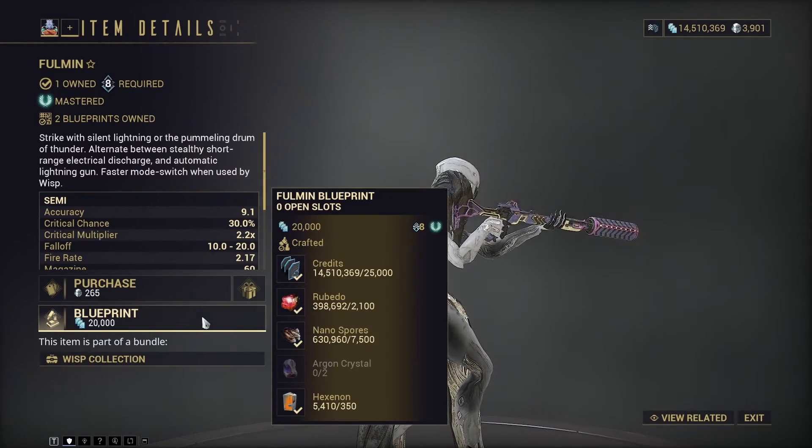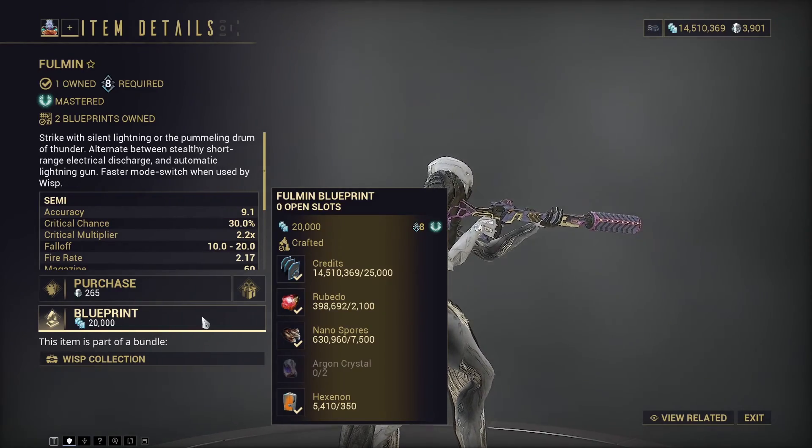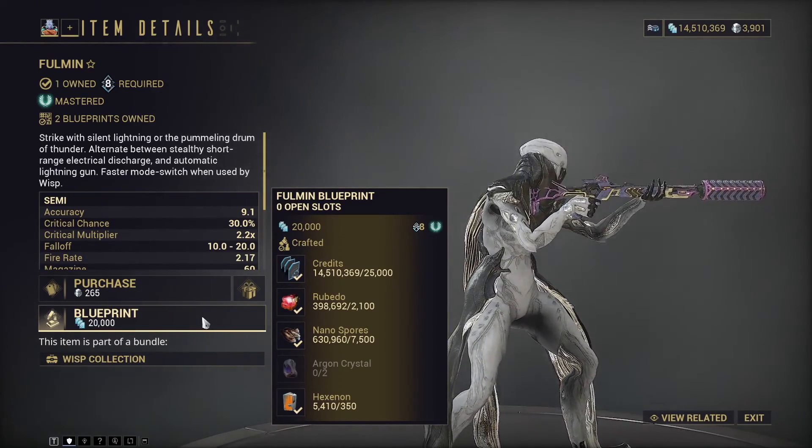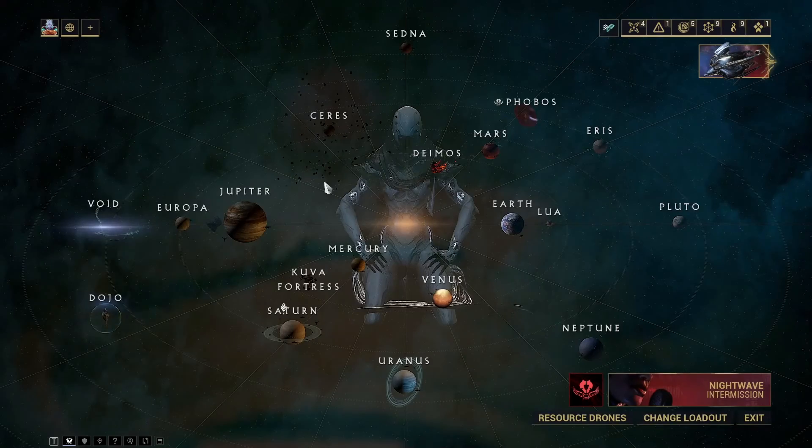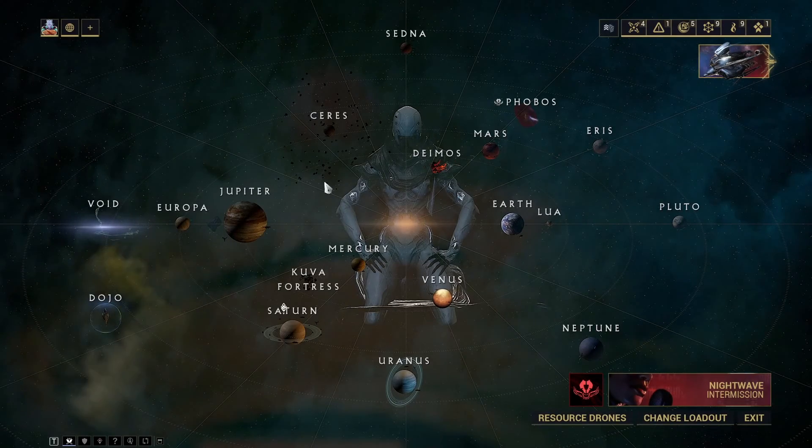Obtaining the blueprint for the Fulmin is very easy. You just go to the market and buy it for 20,000 credits, and the resources aren't too hard to gather to make it. Let's quickly go over the resources that you need for this blueprint.